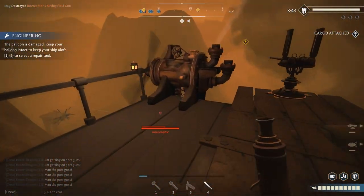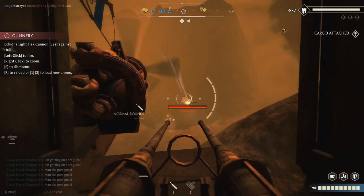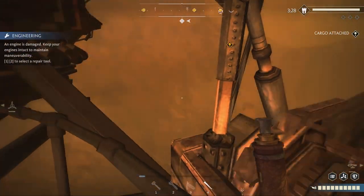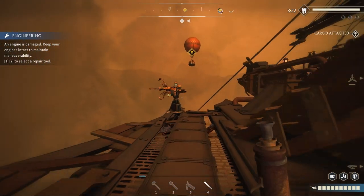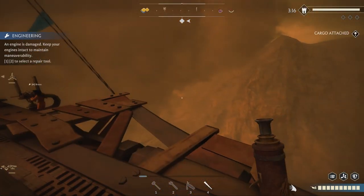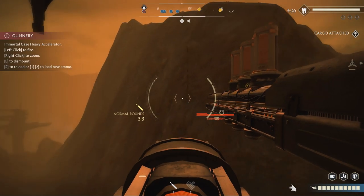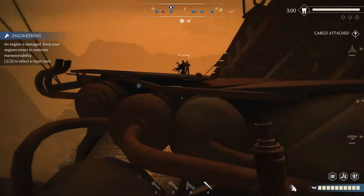There it is — interceptor. Get up on that front gun, your choice. We are going after the boss because we need to go kill him. Where is the thing? It's at the front — there we go. Wait till we get close and then yeah, I might get them. Stay on that left side, otherwise the AI can't hit on the right.